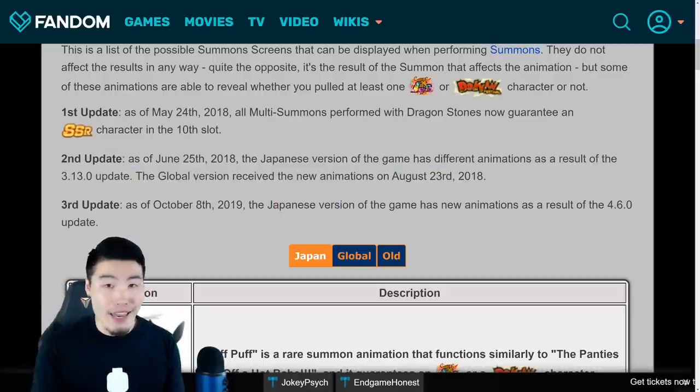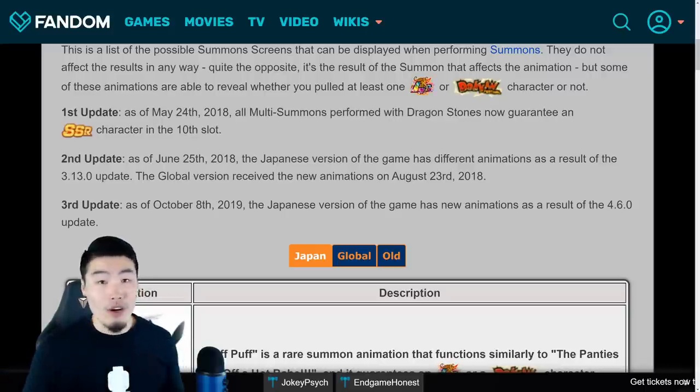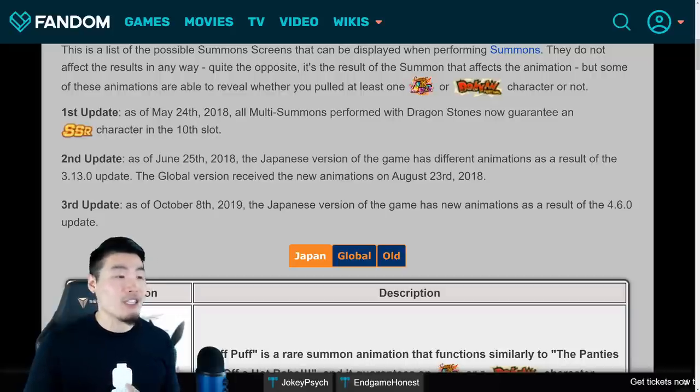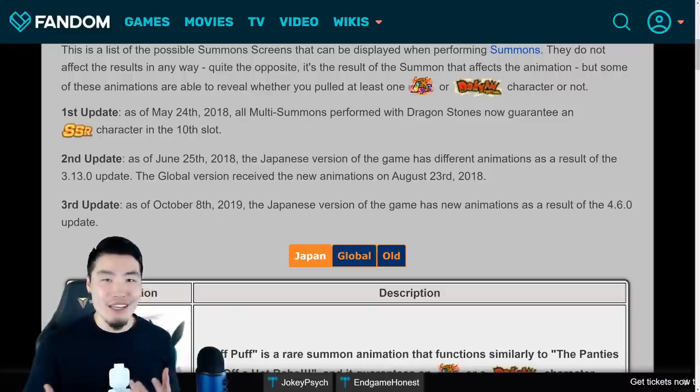Just so we're all on the same page, this is the update that essentially completely overhauled the summoning experience in Dokkan. It introduced things like the different characters flying in, the various combinations like Tian and Chiaotzu, guaranteed LR animations, Hercule and Boo, Vegito Fusion, Vegito Blue Fusion, Double Screen Crack, and all that good stuff. Like I said, it was a huge, huge update that completely changed the summoning experience in Dokkan.